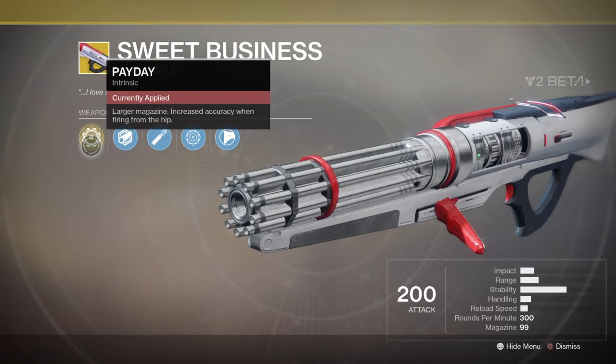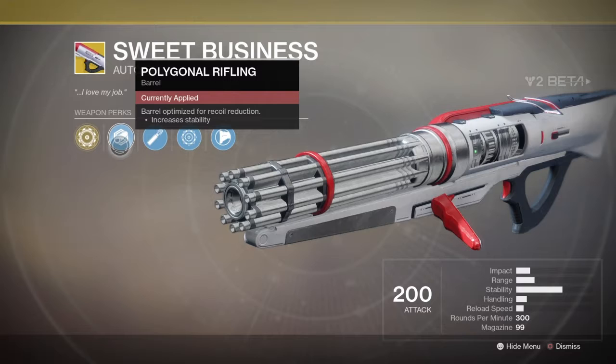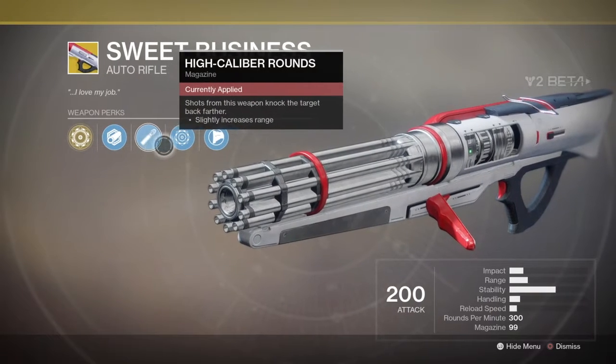Payday: larger magazine, increased accuracy when firing from the hip. Polygonal rifling, which increases stability. High caliber rounds, which slightly increases range.